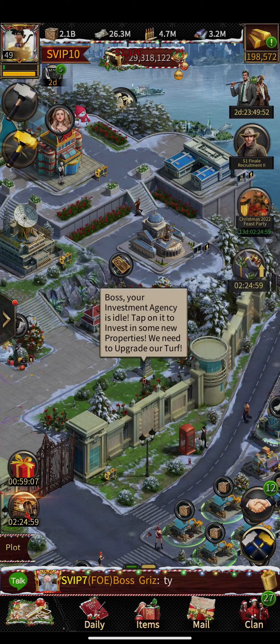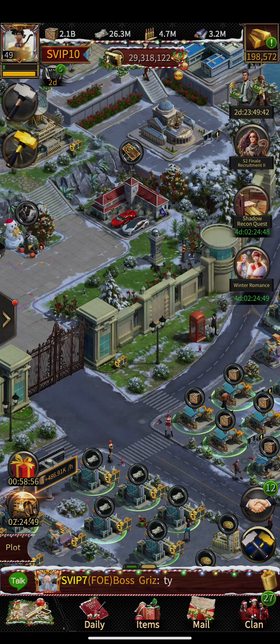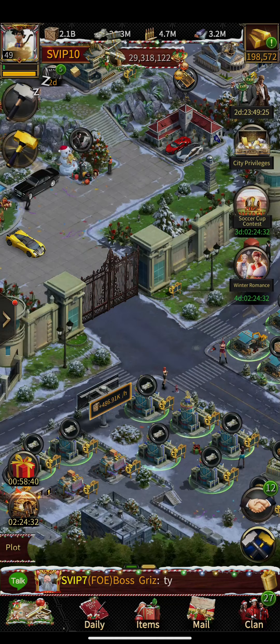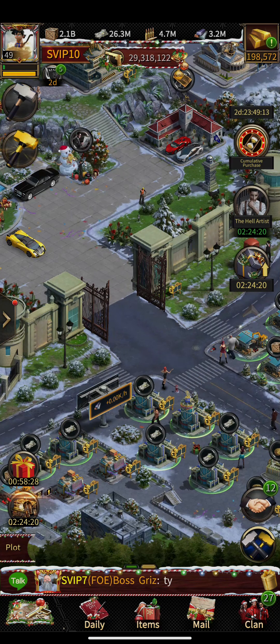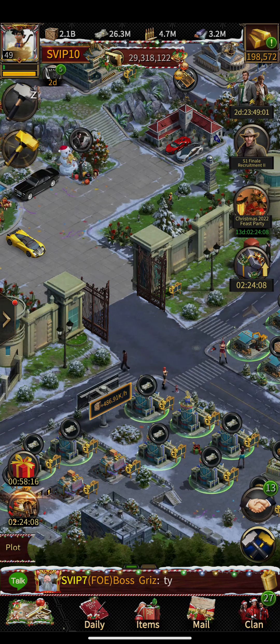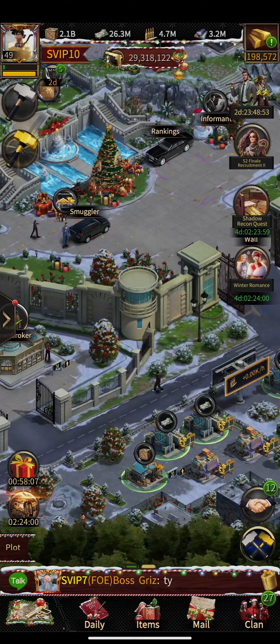Over time my safe cash will build up — something I couldn't do before without cash production buildings. I no longer need to collect cash every day from my farm, which is a big relief. I plan to decrease cash upkeep to near zero while still maintaining a lot of troops. I can switch between attack mode and resource production mode as needed.